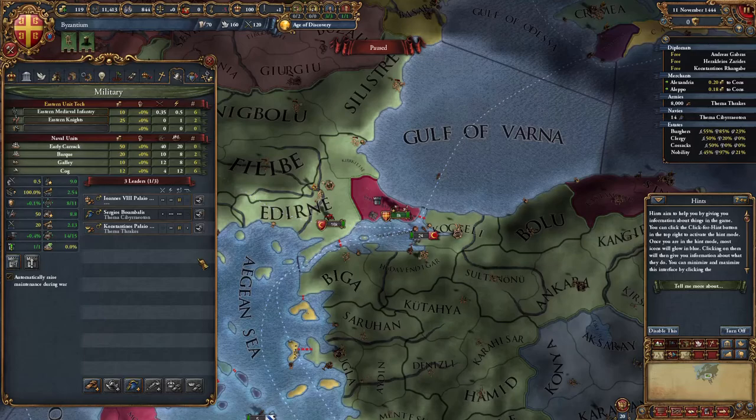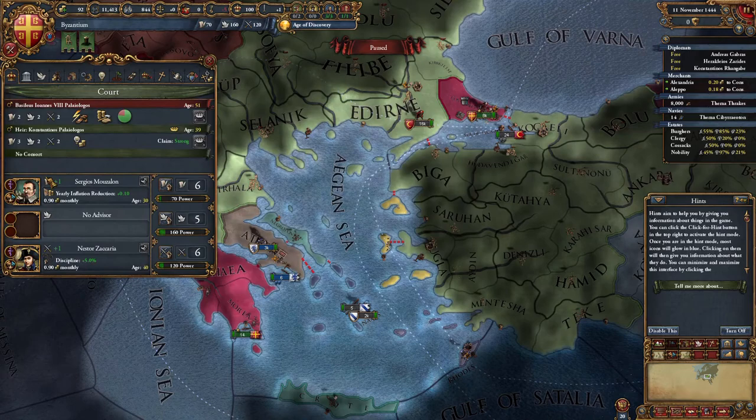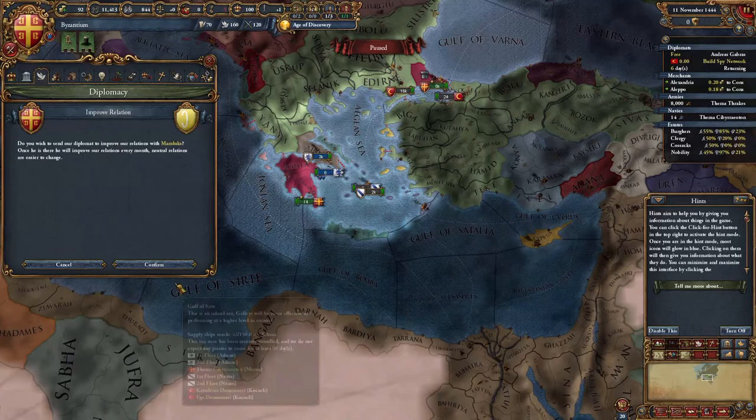So we're going to use our great emperor to smash some kebab — like it's Saturday night after a piss up. Discipline is useful; obviously morale or recovery would be better but it's fine for now. We're going to proclaim a guarantee for Albania. We're going to build a spy network against the Ottomans. We're going to improve relations with the Mamluks so they give us money, hopefully as a subsidy for our war against kebab.